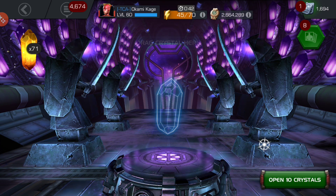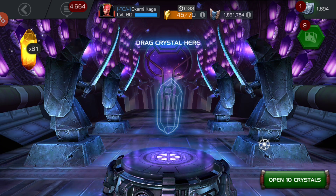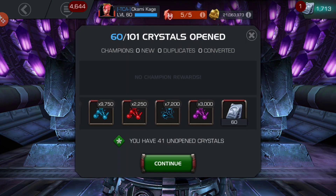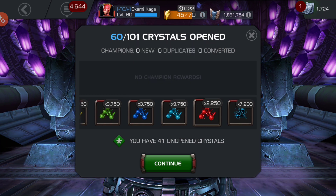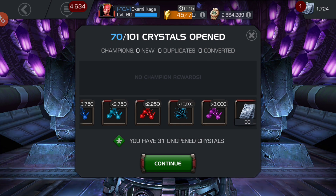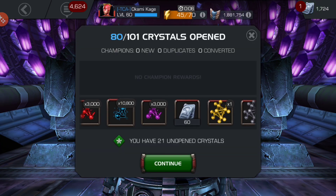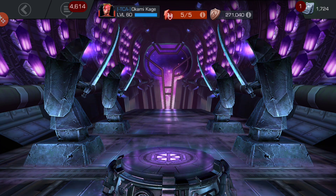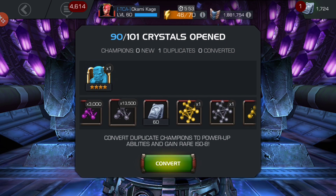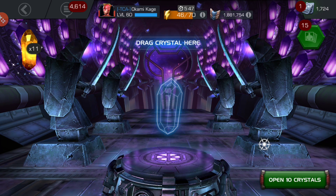Got some tier 2 alpha fragments right there. Got a little gold too. Alliance quest is about to start soon, which means I can buy my weekly tier 2 alpha fragments — I get 3,600 each week. That's more tier 2 alpha than I was expecting to get. Up to 60 units there. Got an Old Man Logan — he was already awakened, so that puts him at 60. Alright, the final 10, let's see what we're going to get.